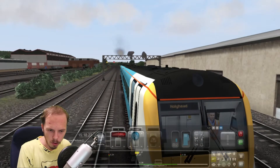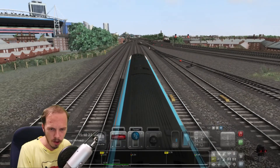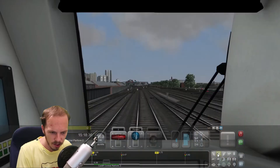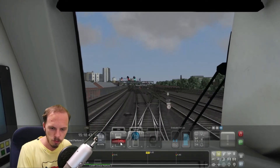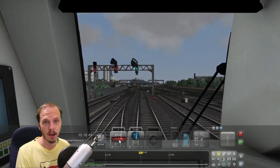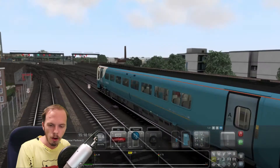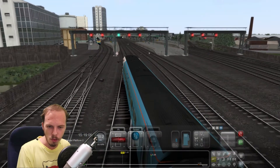There we go — so we're going to Holyhead. Those passengers are already on it. We are arriving into Cardiff Central, which is the first stop — the starting station for this run. I can view it from outside or fly the camera around, but I'm going to stick to the cab view so it makes things easier. For a second there I thought we weren't going to stop — but we are!